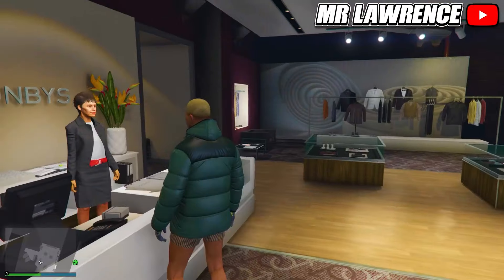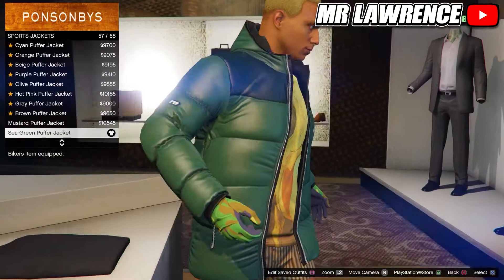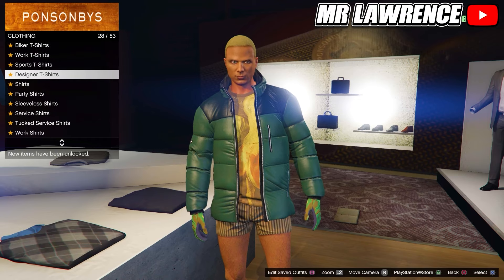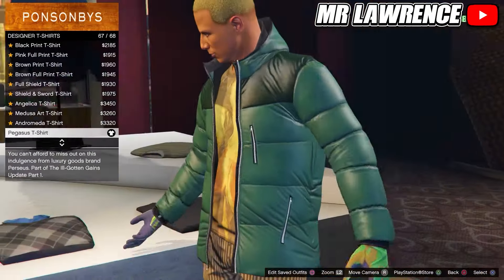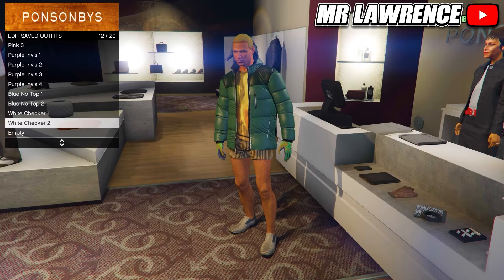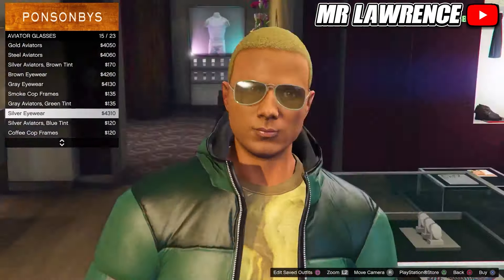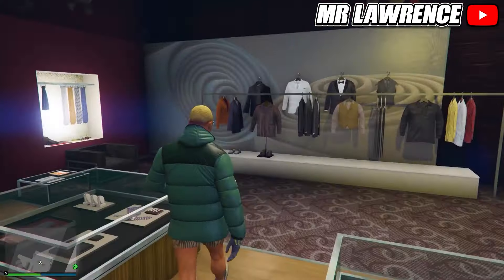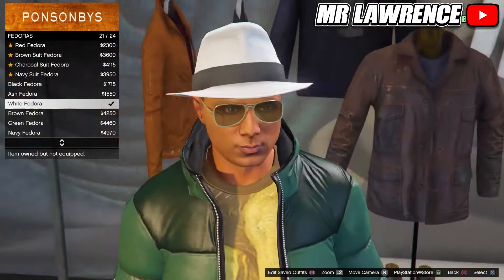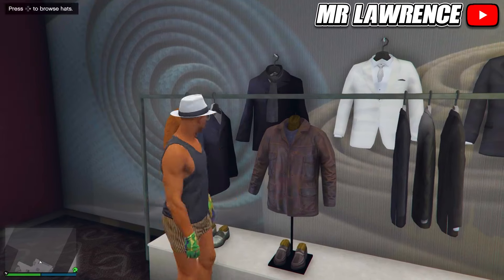Now go to the tops, go to sport jackets and purchase the sea green puffer jacket. Stay in the tops and scroll down to designer t-shirts, then purchase the second to last one. Save this outfit in slot number 12. If you also want a checkerboard beanie and checkerboard glasses on this outfit, copy these components: first go to glasses, aviator glasses and purchase the silver eyewear. Then go to the hat section, go to fedoras and purchase the white fedora. Then re-save this outfit in slot number 12. Also equip this hat and these glasses on the other checkerboard outfit and save it again.